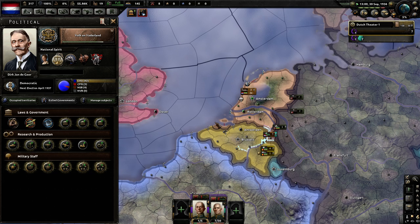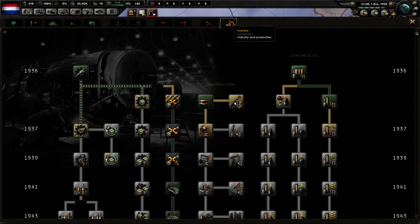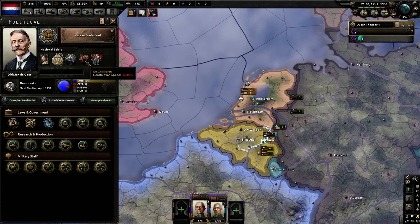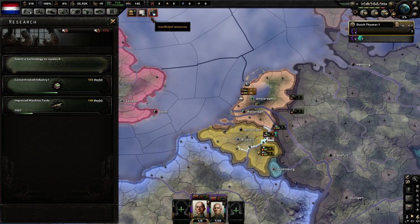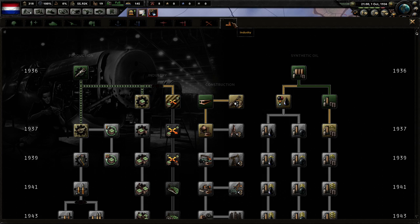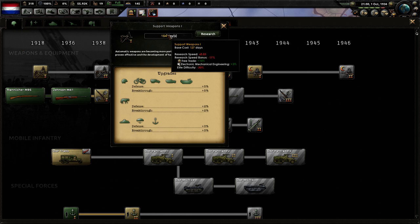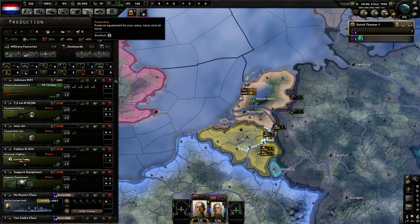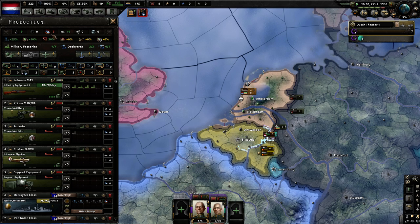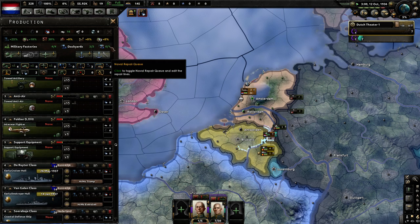No pain, no gain. I cannot tell you how many times I get to the very precipice of what I was trying to accomplish and then it's just like, Germany's too powerful. We're not going to do construction because our construction sucks — negative 50%. I don't have enough civilian factories to really make an impact, so I'm just going to leave it alone and go with something cheap that I can research quickly. It'll make my army way more functional.